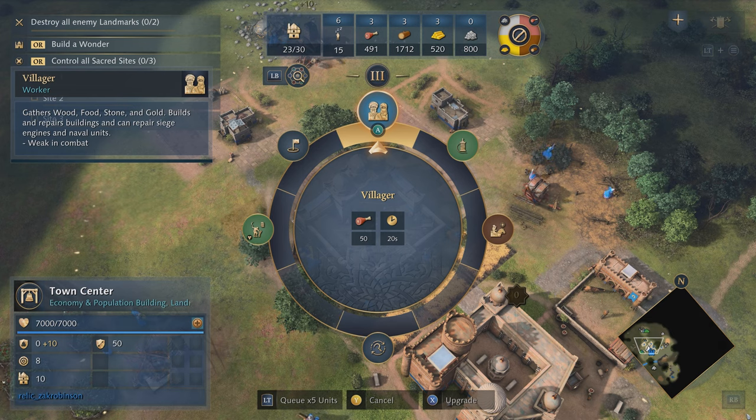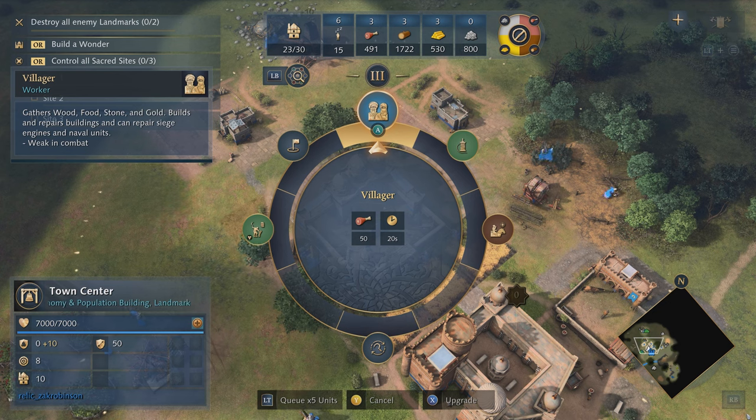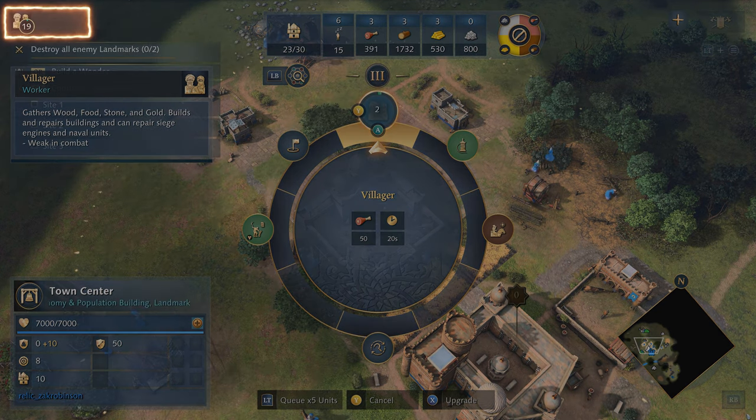I can hold left stick up to select the villager and then tap A for each villager that I'd like to train. Let's train three: one, two, three.